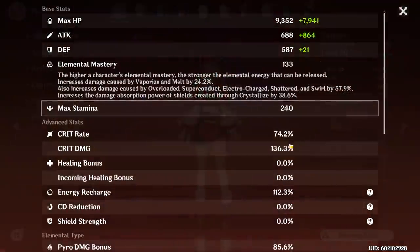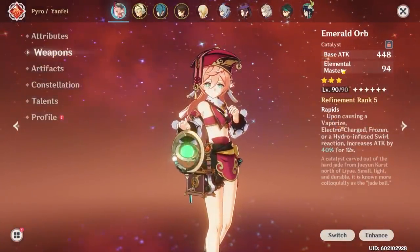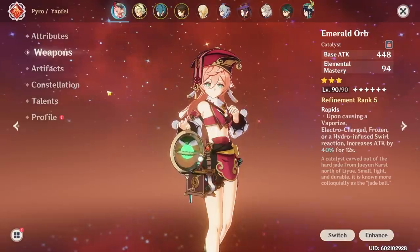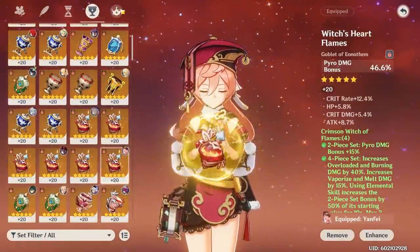Right now, my Yanfei is at level 90, Constellation 0, and she is also using a level 90 3-star weapon, the Emerald Orb at Refinement 5. Her artifacts are also pretty good.